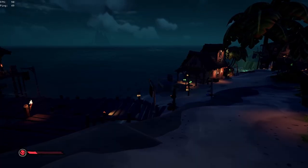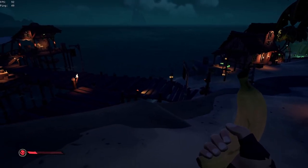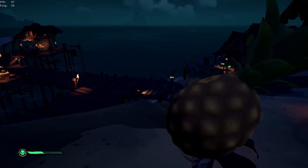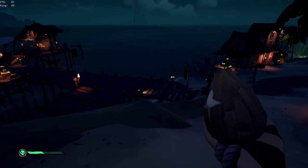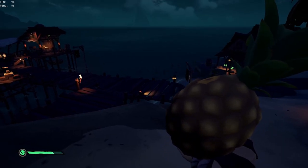Now that I've lost a little bit of health, I'll show you what each food looks like. The banana gives you 20% — this is what it looks like after healing from it. Now the coconut gives you 30%, so it gives you a decent chunk.